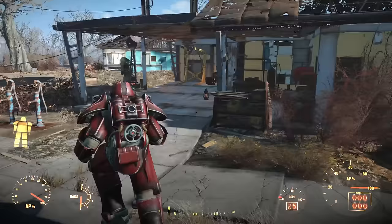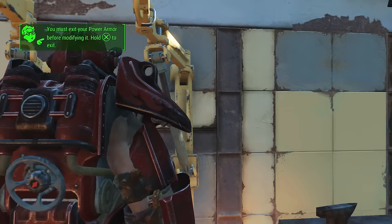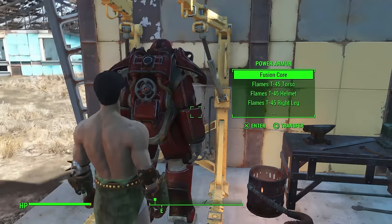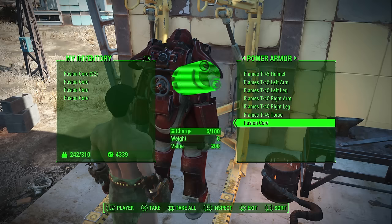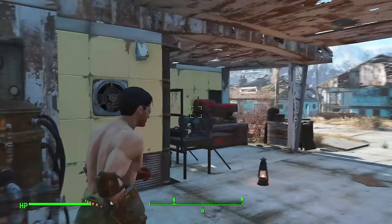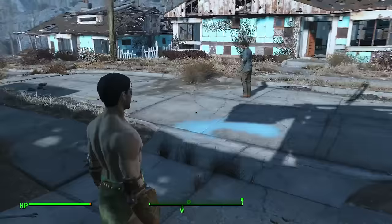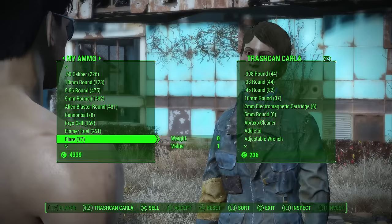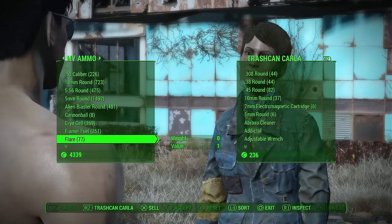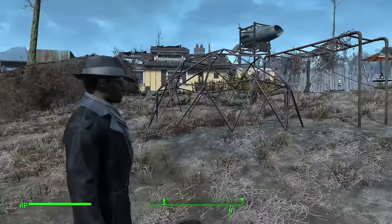If you're using power armor, fusion cores drain especially fast when you're running or using heavy melee attacks. However, they don't drain when you fast travel — that's fine. Once you've drained a fusion core, sell it. Drained cores sell for roughly the same price as full ones at traders, so you've got no need for them but they sell for a very high amount of caps. Just get rid of them, sell them, and you'll have a whole load of caps.